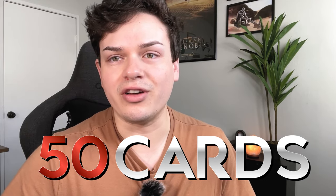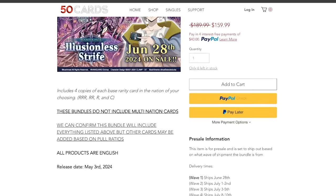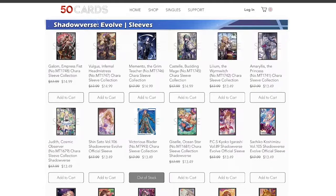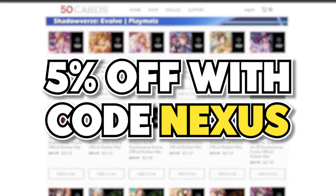These items were sponsored by 50 Cards, so thank you to them. If you haven't heard of 50 Cards, it's an online store where you can pick up bundles, play sets, play mats, deck boxes, and sleeves. They've got all sorts of stuff for Vanguard and Shadowverse as well. You can also get five percent off when you use code 'nexus' at checkout.